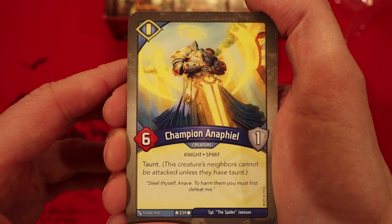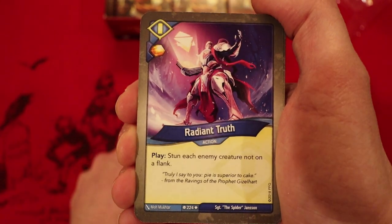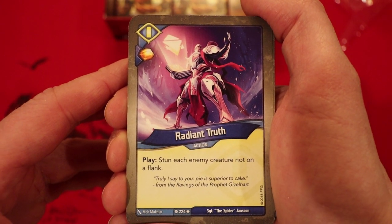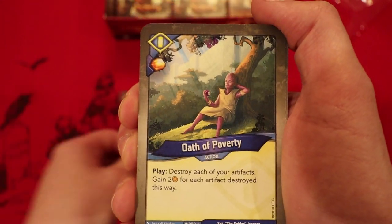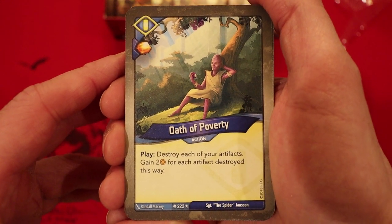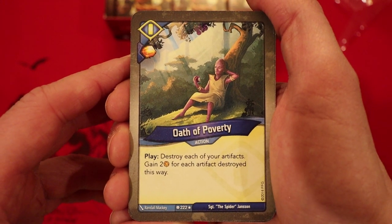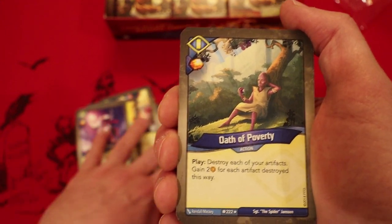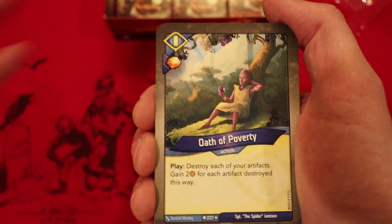Champion NFL: six power, one armor, taunt. Radiant Truth — amber whenever you play it. Stun each enemy creature not on a flank. I've been using this card lately; it is so good. Oath of Poverty — wow, we have this in the last deck as well. Amber whenever you play it. Destroy each of your artifacts and gain two amber for each artifact destroyed this way. So we have none in Sanctum this time — we're going to have to hope that inside Dis and Brovnar we have some artifacts.